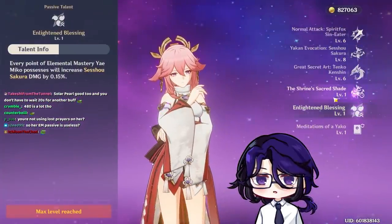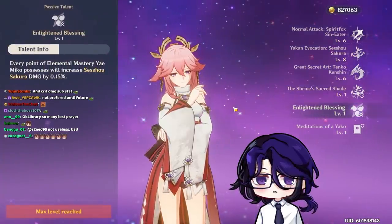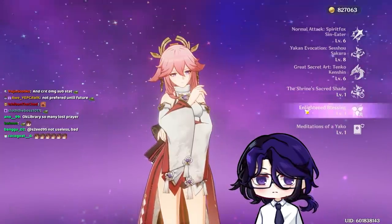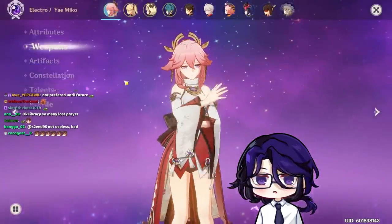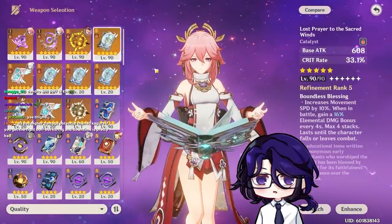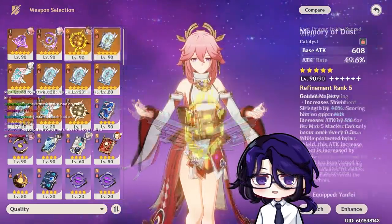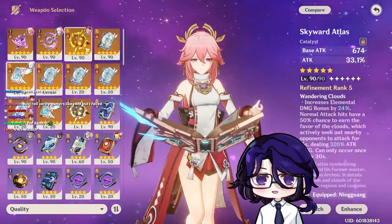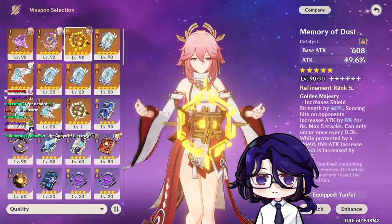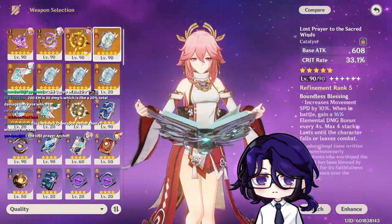The problem is, through a lot of testing, the elemental mastery is nice if you get it as a random substat, but you wouldn't want to aim for it — just take it as a bonus. For the 5-star version, Kagura's Verity is the way to go. Lost Prayer is odd to use for her because you have to stay on field for a long time to use the passive. Memory of Dust and Skyward Atlas are alright. Memory of Dust requires staying on field to stack, so it depends on your playstyle. If you just put 3 turrets, hit ult, put 3 more turrets and go out, those 2 weapons aren't really good.